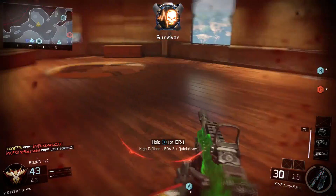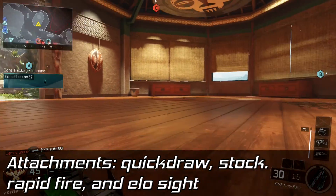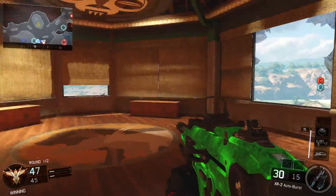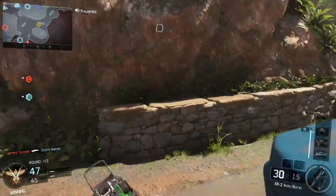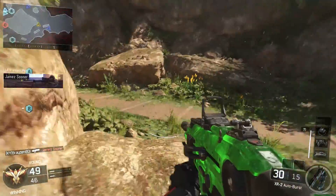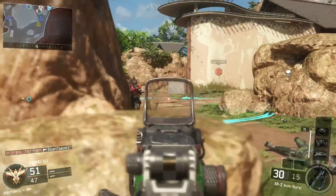Next up we get into attachments. My recommended attachments are going to be quickdraw, stock, and rapid fire. Those are the three I run, and if you don't like the iron sights you can definitely throw an ELO sight on there. Quickdraw is just going to let you aim down faster and get into your sights before the enemy, so this one helps out a lot — I recommend it on almost every gun.